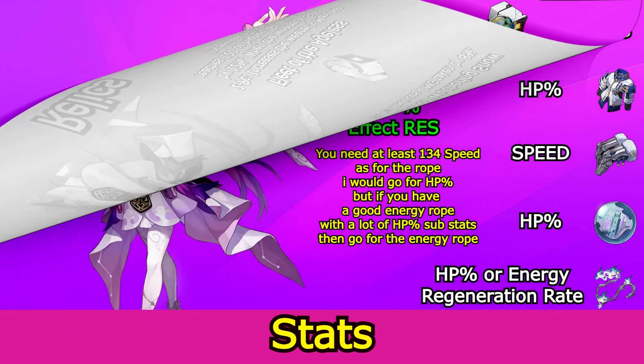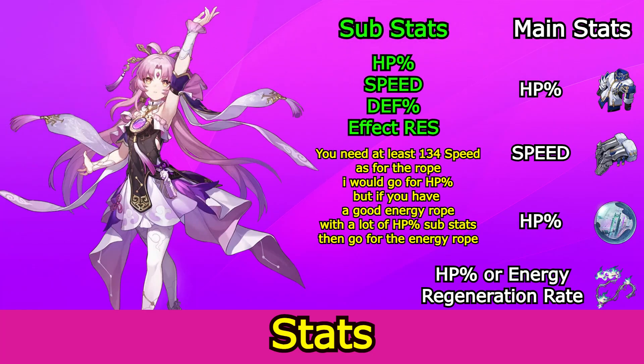Now for the main stats: for the body piece you need HP percentage, for the feet piece you need speed, for the sphere you need HP percentage, and for the rope you need either HP percentage or energy regeneration rate.